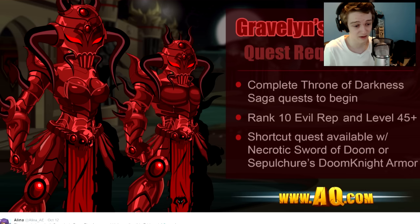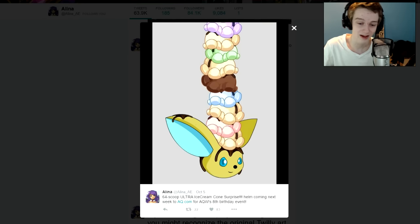The Gravelyn Doomfire set — honestly I don't think it looks that great. You'll get a shortcut if you have the Necrotic Sword of Doom or the Doom Knight armor. Rank 10 evil rep and level 45 are required, and you have to complete the saga to get the armor. It'll be a farming quest once you meet those requirements. Lastly, the 64-scoop ultra ice cream chrome surprise is coming out tomorrow — I really can't wait to have it in my inventory. It'll be available for ACs in the rare shop.